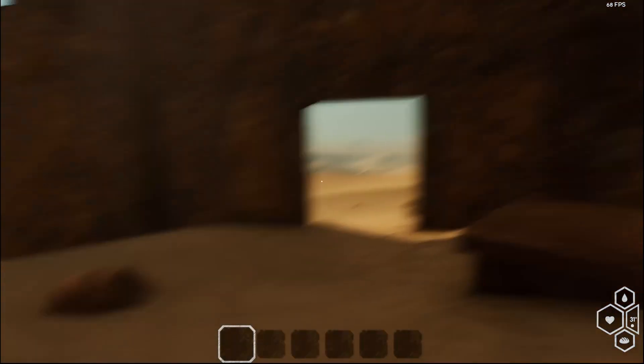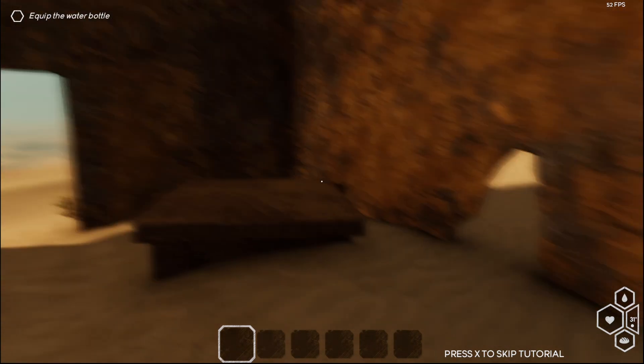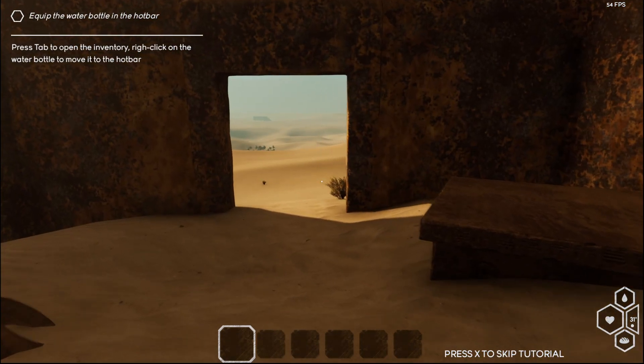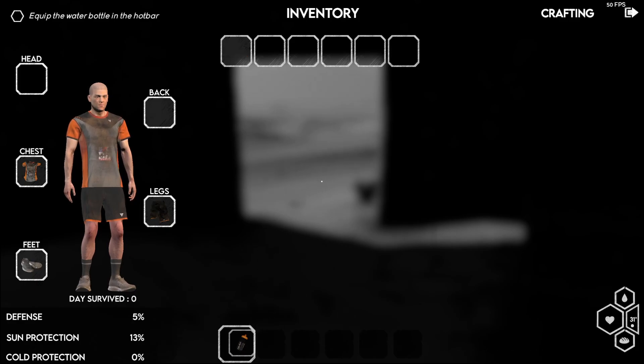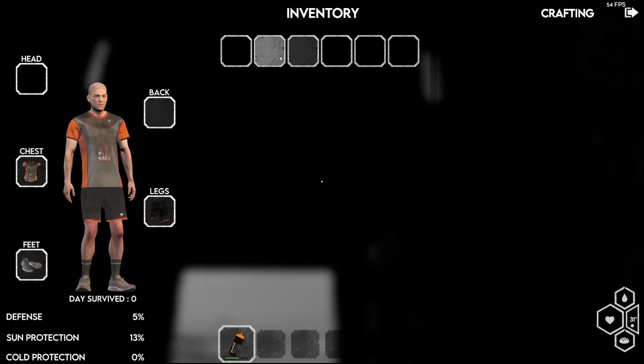Shut the door, you idiot. That was an eye buried. Alright, press tab to open inventory. Right-click water bottle, move to your hot bar. My inventory is tiny.